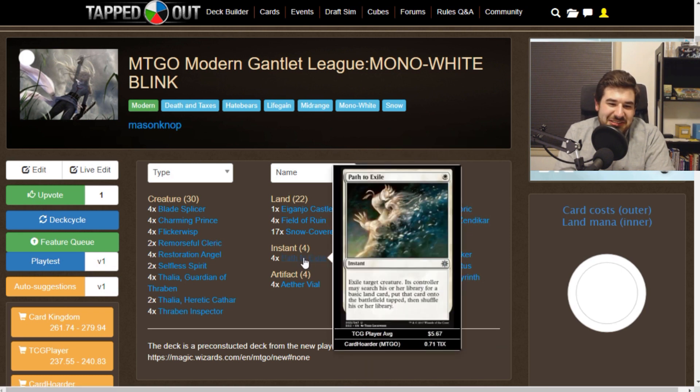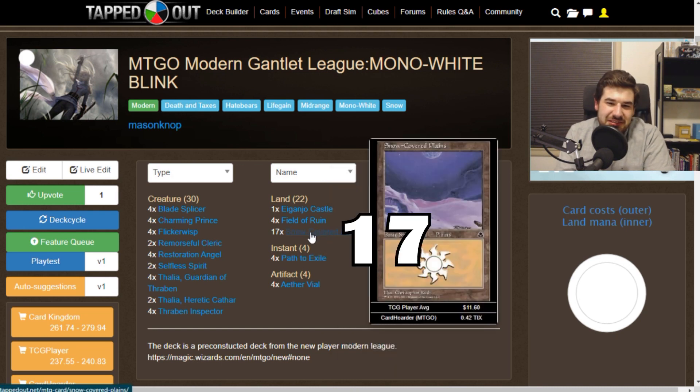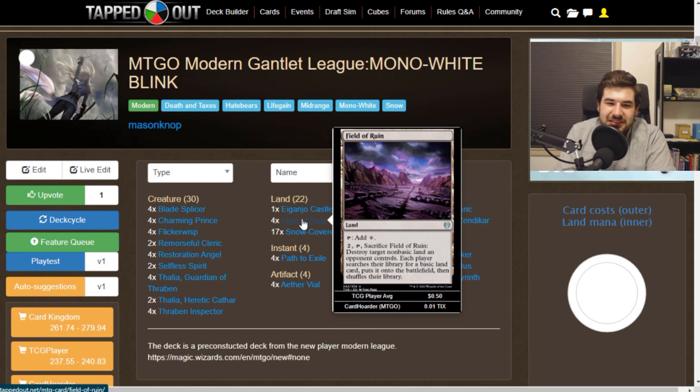We do have non-creature spells: 4 Path to Exile, a staple of Modern. And then we've got 4 Snow-Covered Plains and 4 Field of Ruin — ooh, new art! I did not realize that this art existed.